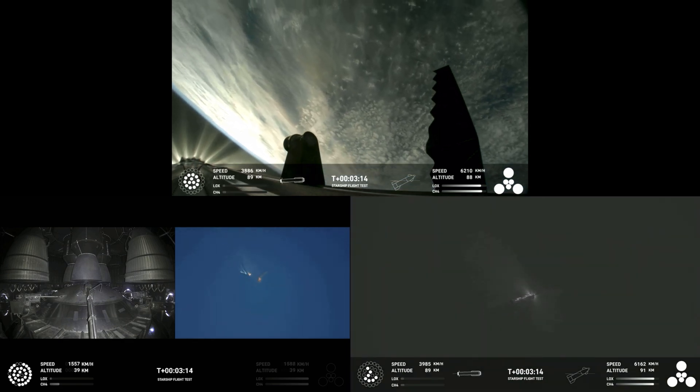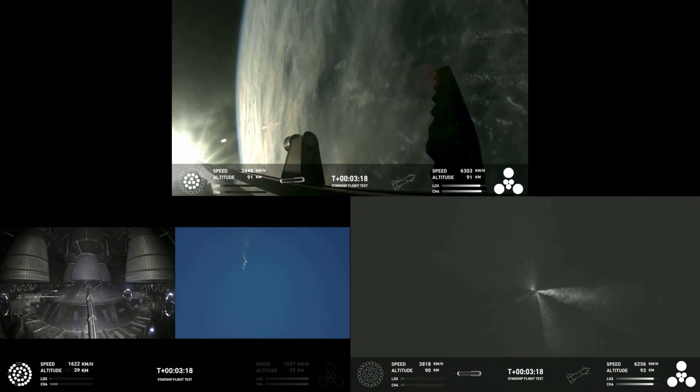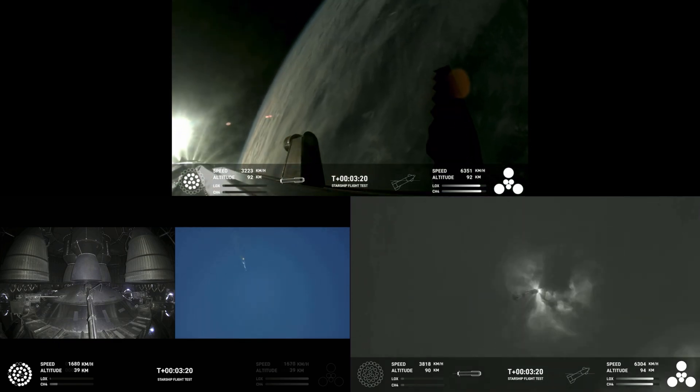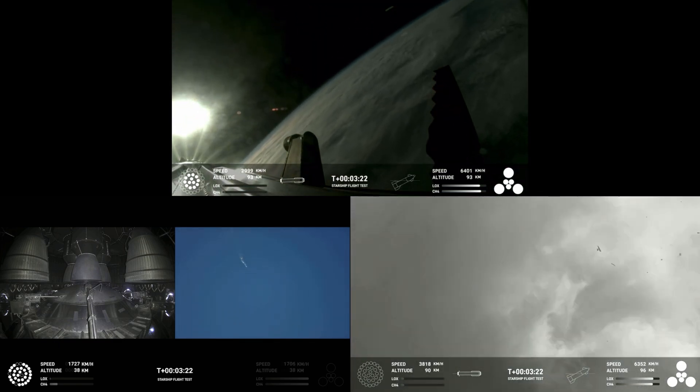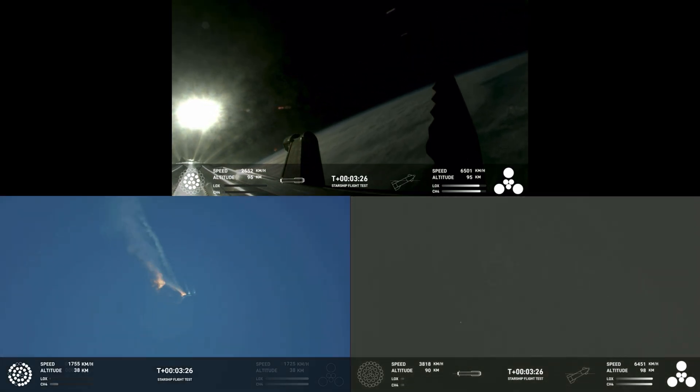Booster is now making its way back, with six engines ignited on the ship. We got a Starship on its way to space, a booster on its way back to the Gulf. The super heavy booster has just been separated from the Starship.